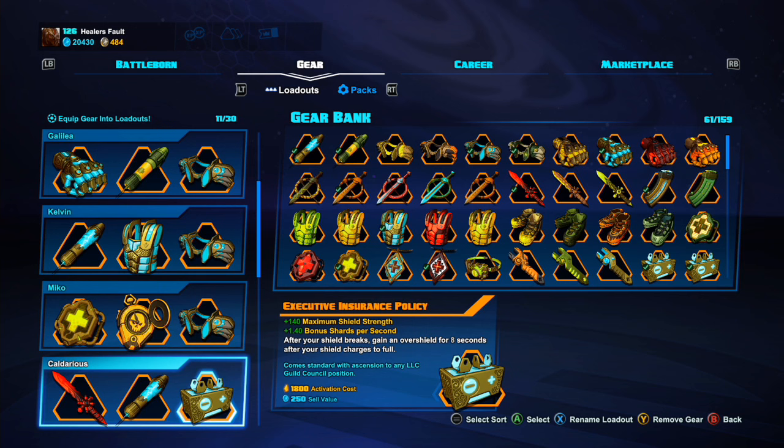The stats on legendaries and gear as a whole are kind of random rolls, so I'm not going to cover the specific numbers — just what each piece of gear gives you as a bonus. First, we're going to be using Executive Insurance Policy, which gives you a maximum shield bonus and shard gen per second. Its legendary bonus is that when your shield is broken and recharged to full, you get an overshield of roughly 500–600 for about eight seconds. It's pretty essential and passive, which is one of the best things about it.